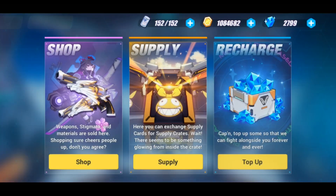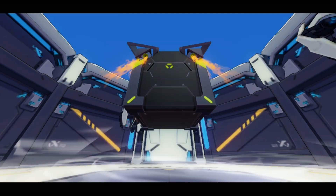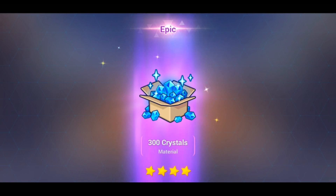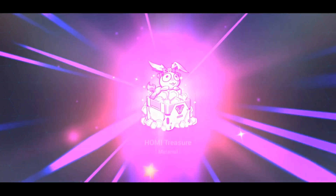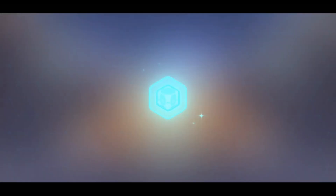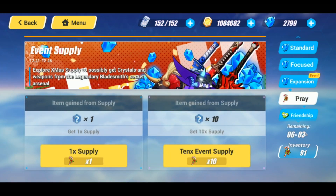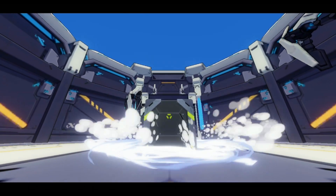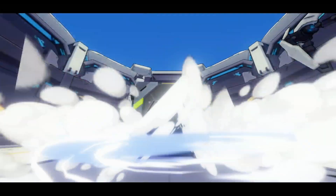Let's end the video with some candy cane summons and see what we can get — hopefully the Thunder Kakaku. I'll do five multis. First multi: we got 300 crystals, 100 crystals, 50 crystals, and some treasure. Second multi in progress — using that one extra candy cane quickly first, and we got more treasure and crystals.